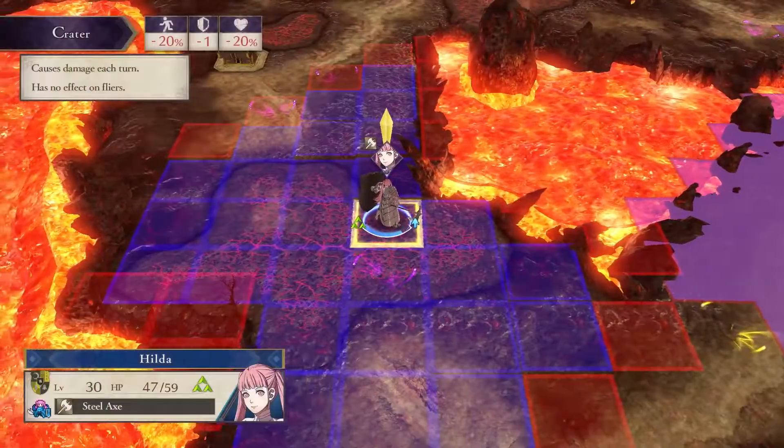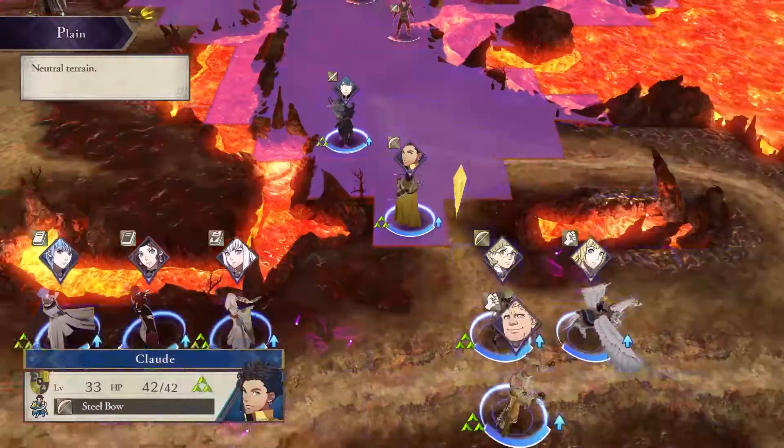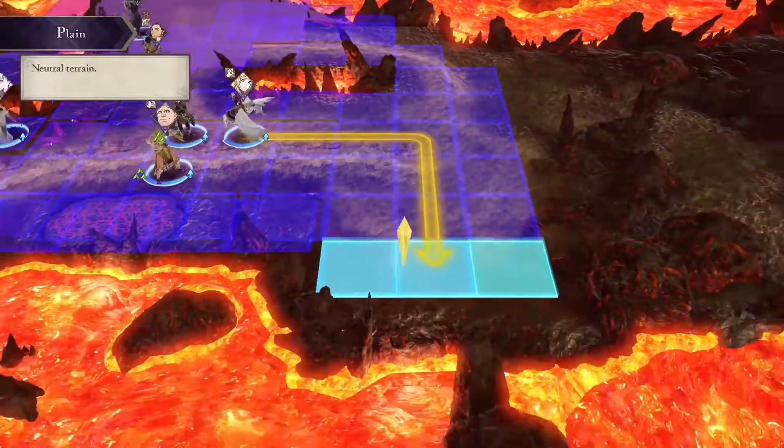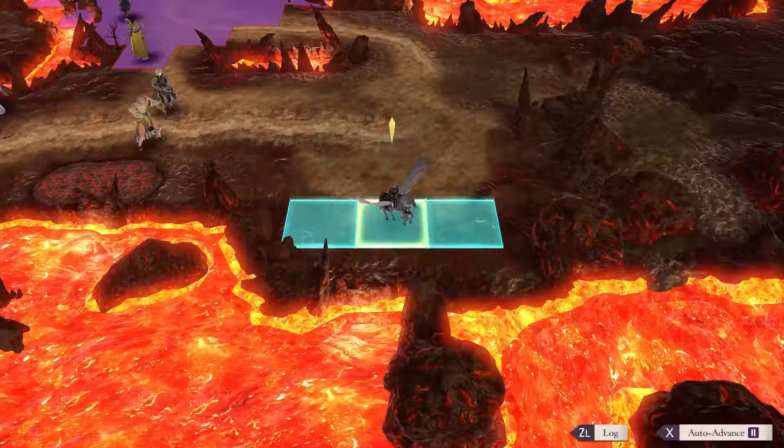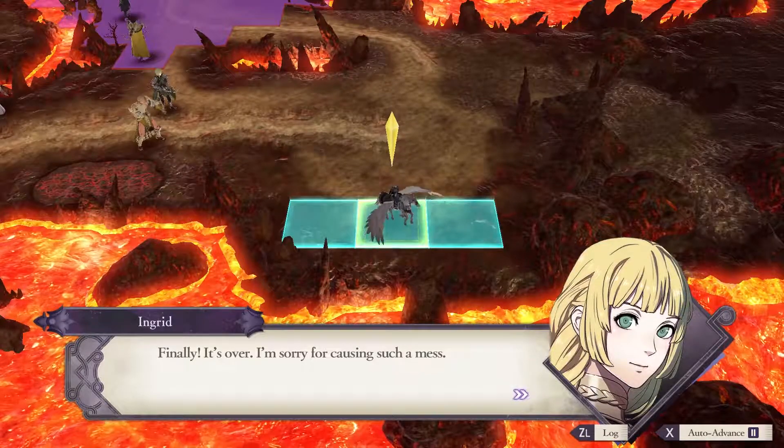Mel is going to take a little bit of damage, but that's all good — she doesn't really have a choice. I'll just move Ingrid over to these squares, and that's the end of the paralogue.